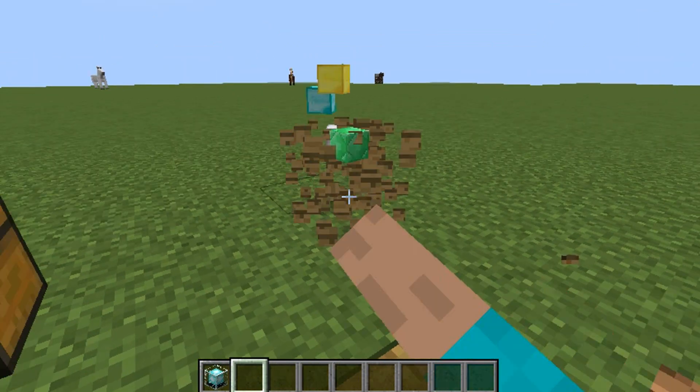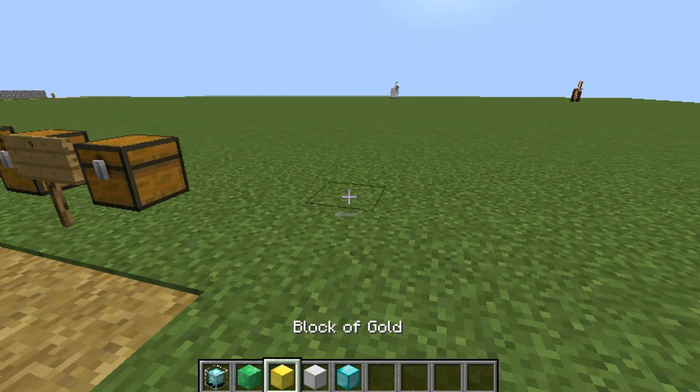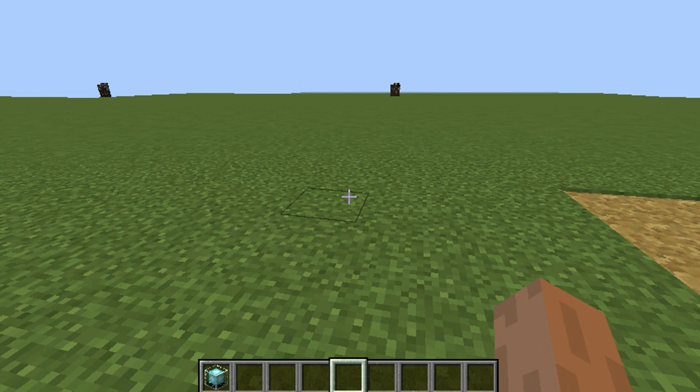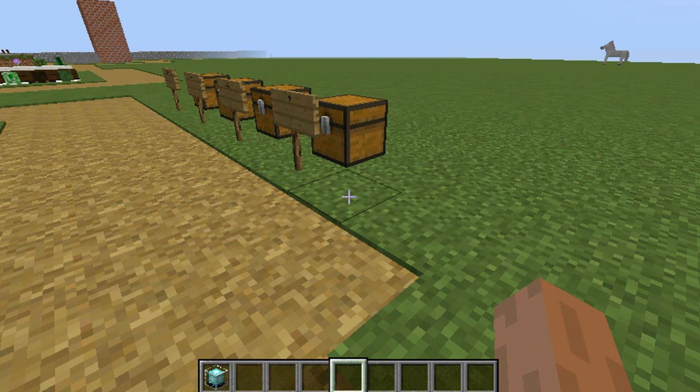You can use four types of blocks: emerald, gold, iron, or diamond blocks. I'm just gonna use iron. You can make four different pyramid sizes to make it work, and the bigger it is the better it is. They're called pyramids.